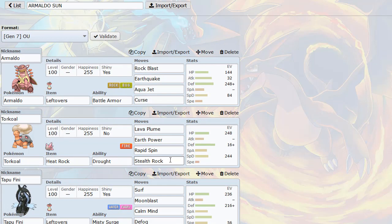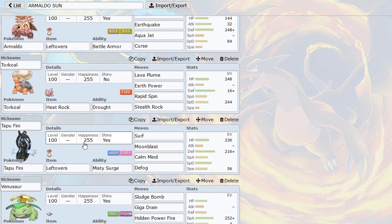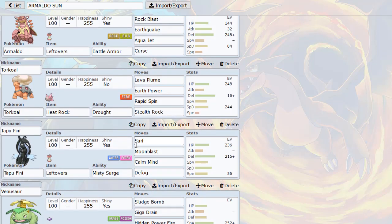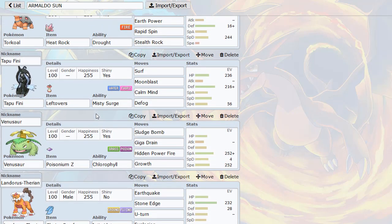We have Stealth Rocks, Rapid Spin, and two attacks — pretty bulky with the Heat Rock to extend our sun turns. Then we have Tapu Fini, which has the purpose of defogging. You can't always rely on a spinner as your only form of hazard control, so I like Fini in the sense that it can actually Defog pretty reliably and give us a great switch-in to Ash-Greninja.